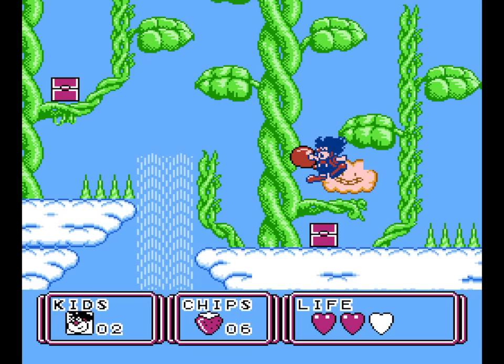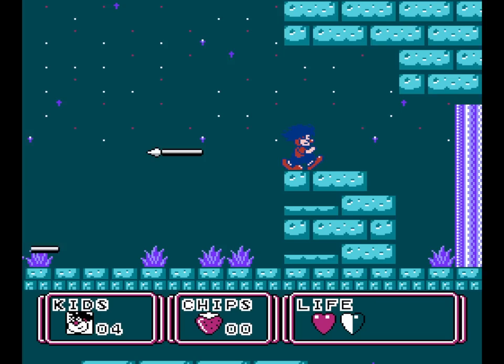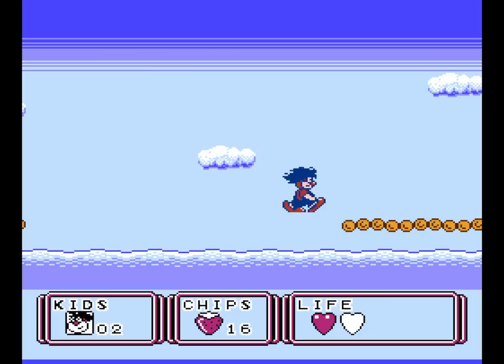Well honestly, it's a decent platformer. The controls utilize a unique idea, in that Kid Clown attacks with balloons which can be thrown one at a time, or held in front of them and released when needed. When you hold onto the balloon, not only are you better prepared to hit a squirmy enemy, but you also float as you jump, and you'll need this ability to cross certain wide pits. However, holding the balloon also makes Kid Clown slower, so there are times where it's not advantageous to hold onto it, as you'll need to be quick to avoid things like collapsing bridges.